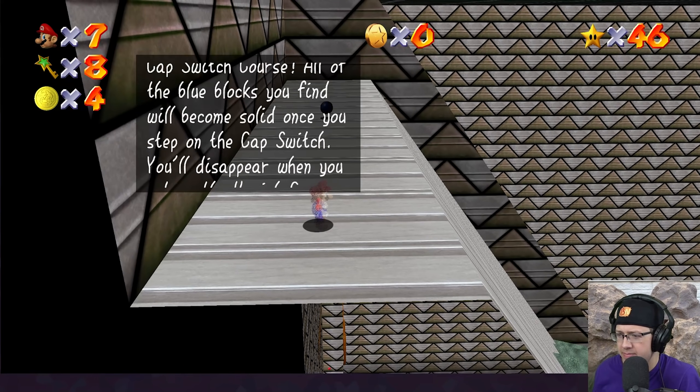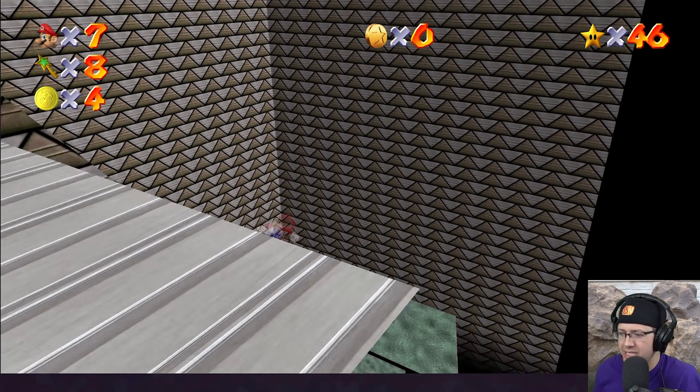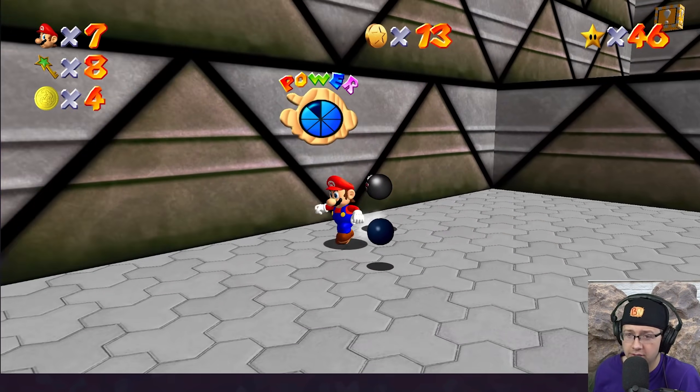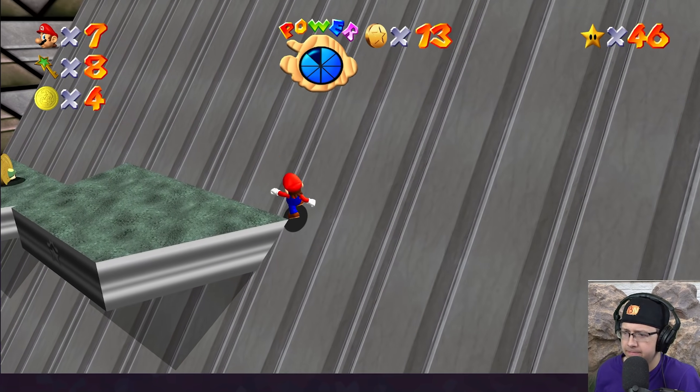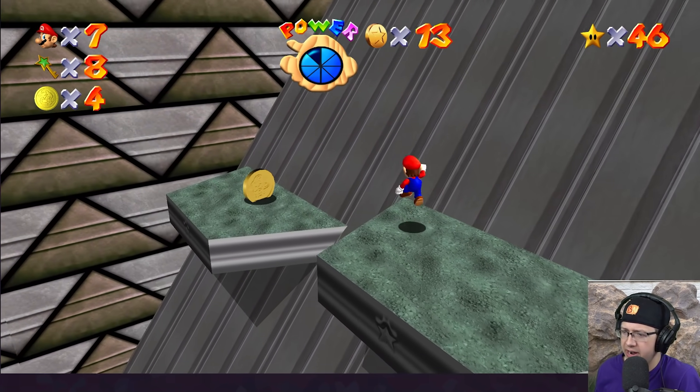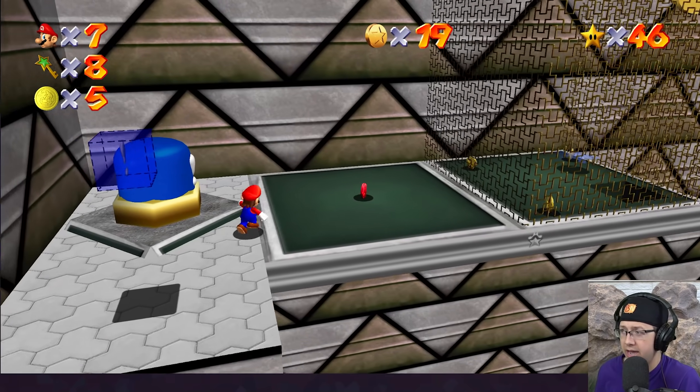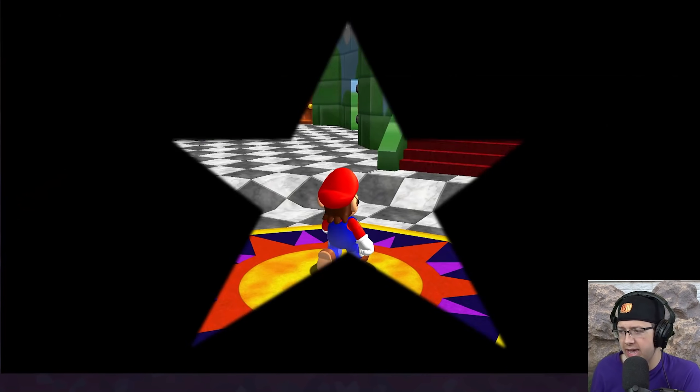Vanish Cap time. Vanish Cap looking crisp as hell as well. Oh wait, I keep forgetting — I need to go for Wario Coins. Okay, there's one. Had a feeling we'd find that. Okay, there's probably one at the end as well, hopefully, because I don't really feel like climbing all the way back up. And there is the coin right there. Awesome.